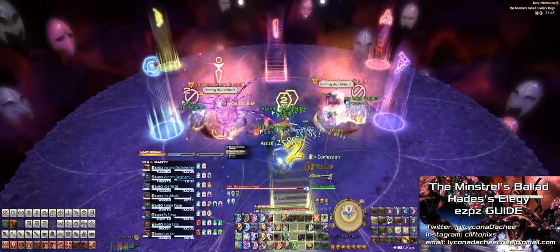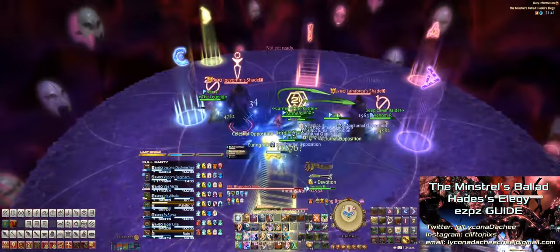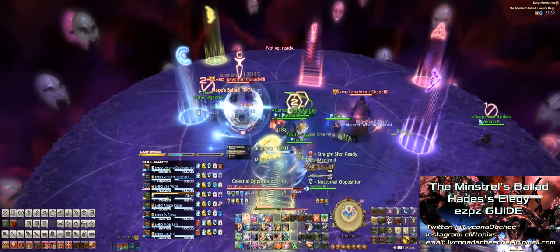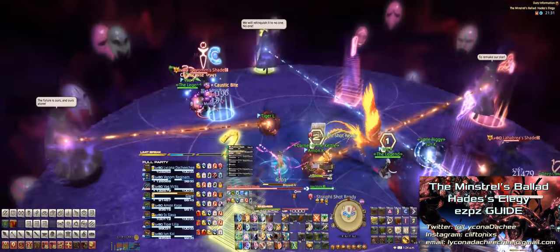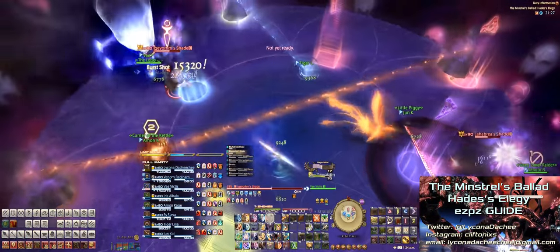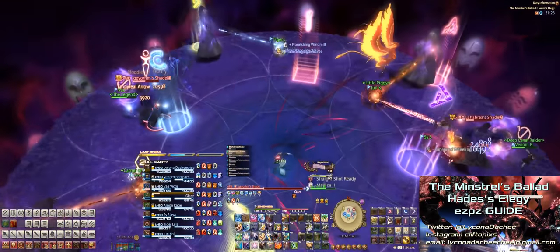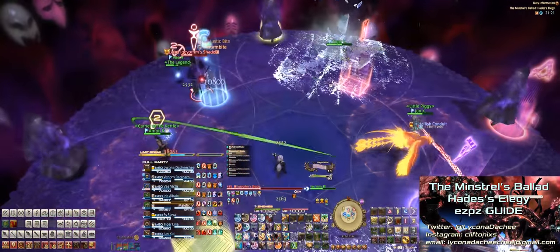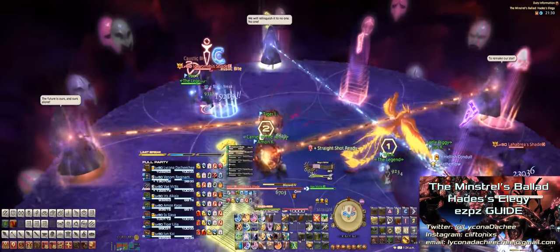Once everyone's hitting the correct add, the tanks will want to pull the adds to the outside of the stage. Four tethers will then spawn on random party members — two red fire tethers and two blue ice tethers. If you have the red fire debuff, grab the blue ice tether, and if you have the blue ice debuff, grab the red fire tether. Think of how ice and fire cancel each other out, and you'll be okay.